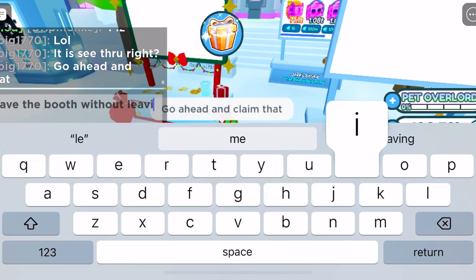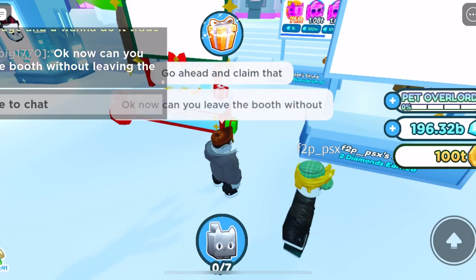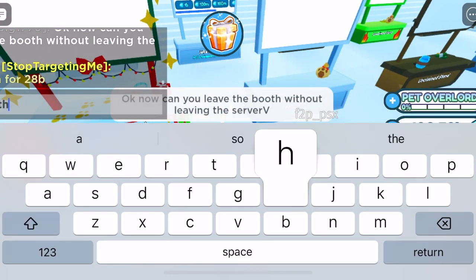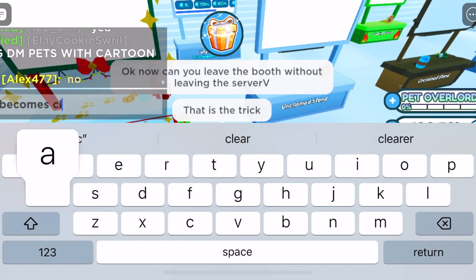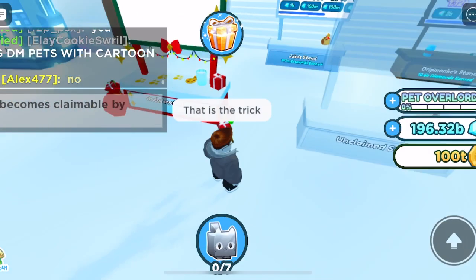So I would really suggest, until they get this fixed and patched, that before you leave the Trading Plaza servers, go ahead and release your booth, then leave, quit the game, whatever you want to do — but that way anyone else that wants to stay in the plaza and get a booth, it'll make it eligible for them to use.